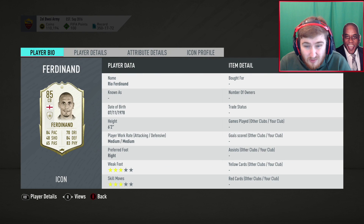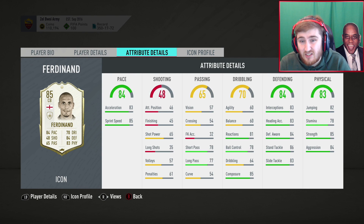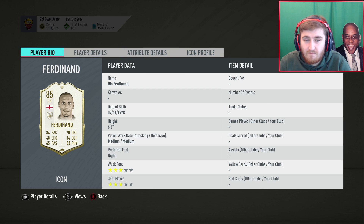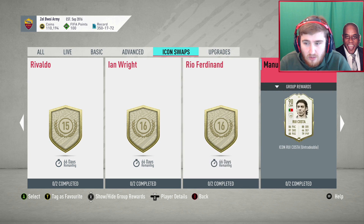Rio Ferdinand is arguably the best player in these icon swaps. I know people like Tex used Rio a lot last year. He's got pretty much everything you want at centre back — good on the ball compared to most centre backs, absolutely rapid, solid defending, pretty strong. He'll be very popular again. Rio and Pep Guardiola together is a very good option.